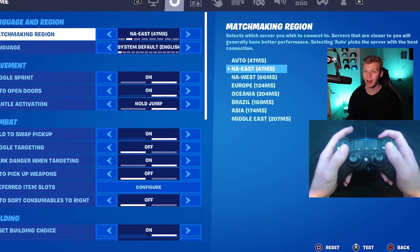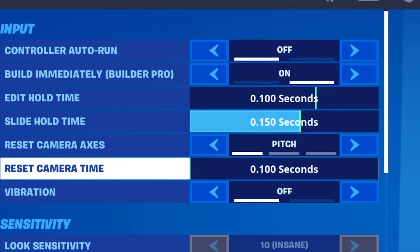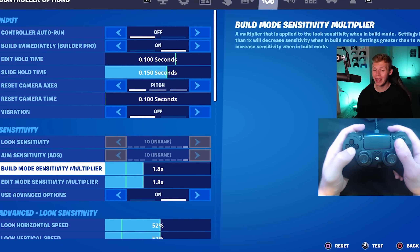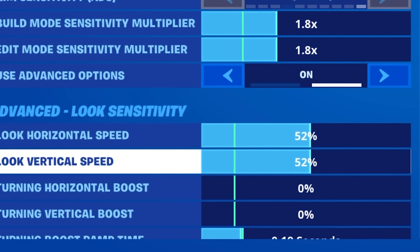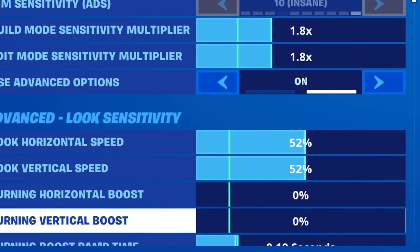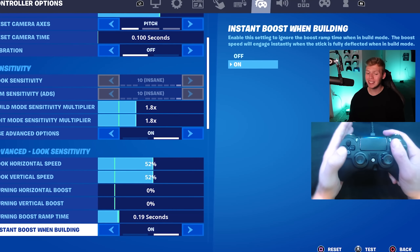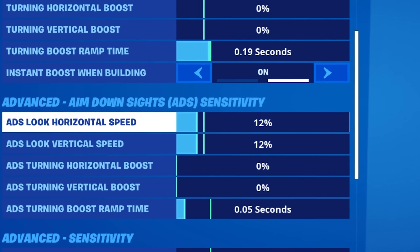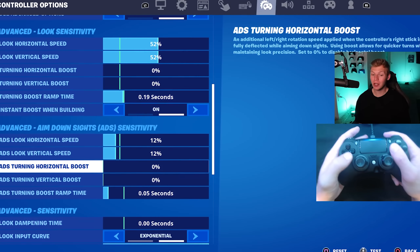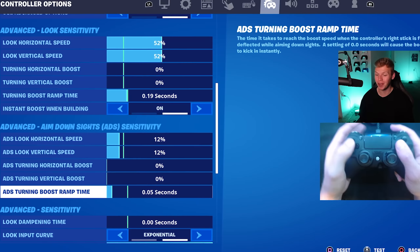These are the settings he's playing on. Slide hold time is 0.15 seconds, camera is default pitch 0.1, both his build and edit multipliers are 1.8. For his look sense, he's on 52% for both horizontal and vertical with no turning horizontal and vertical boost, but there is a turning boost ramp time of 0.19 seconds. Instant boost when building is on. For ADS, it's 12% for both horizontal and vertical with no horizontal or vertical turning boost, but a turning boost ramp time of 0.05 seconds.